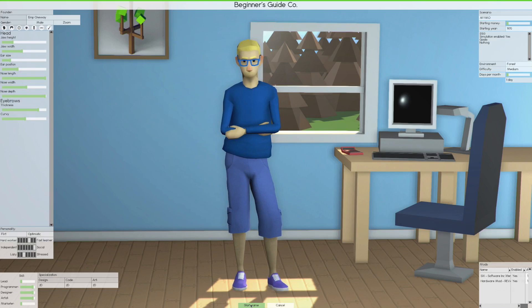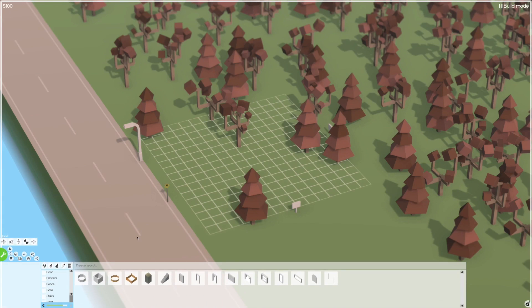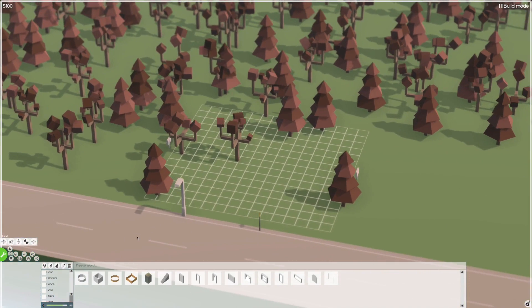We've talked about personality and skills, and our character is set to go. We're going to start the game up, set up our first company and first building. We want to maximize everything you need to do. They've made some changes — you've got to be careful to give your guy some amenities that are going to keep him happy and effective.